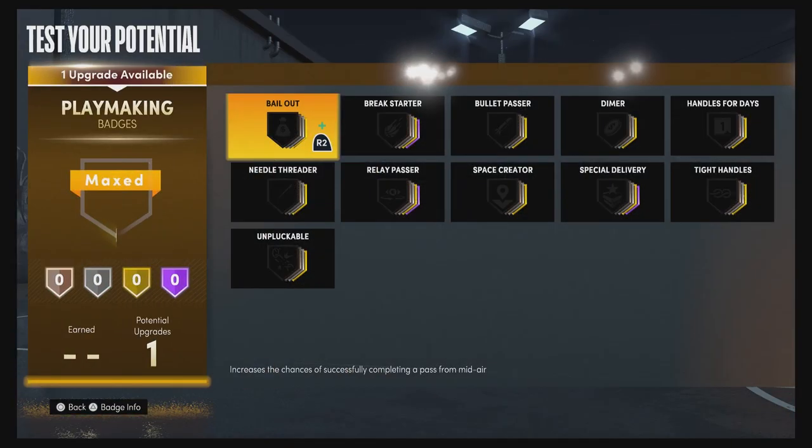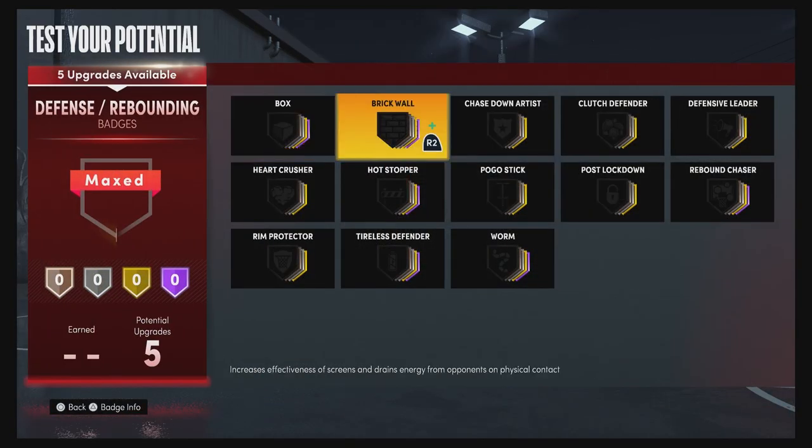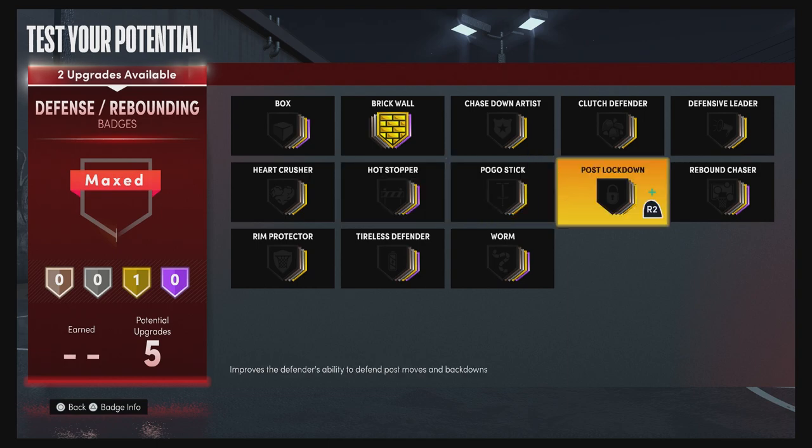For your one playmaking badge, put it on break starter. For your defense and rebounding badges, put brick wall on gold and box on silver.